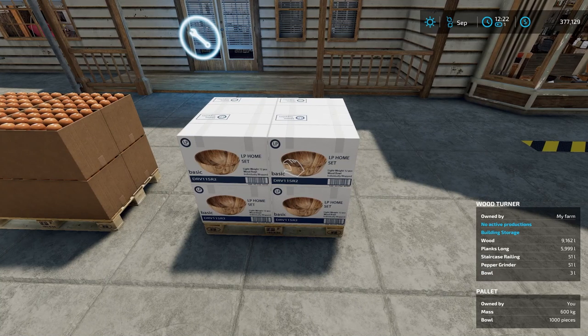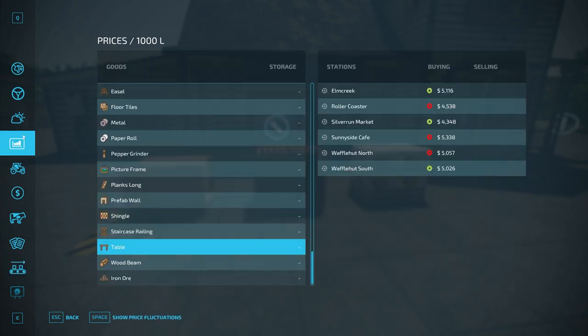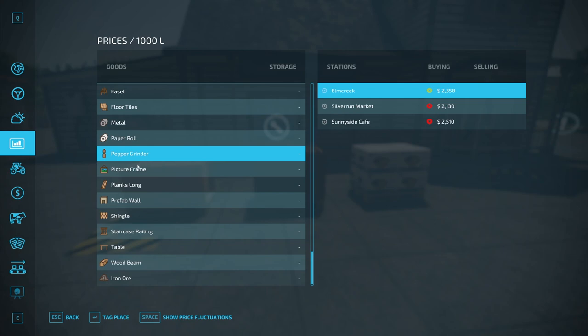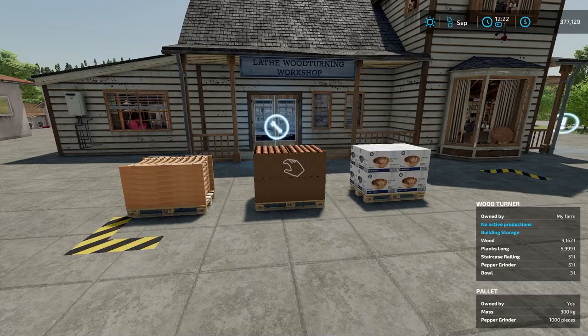We have a pallet of staircase railing — 1,000 liters; a pallet of pepper grinders — 1,000 liters; and a pallet of bowls — 1,000 liters. Normally you'd need a forklift to move these without super strength. To sell them, go into the prices per thousand liters menu, find staircase railings, pepper grinders, or bowls, and it'll show all the locations on the map that accept each item. Take the pallets to any of those locations, put them into the sell or dump point, and they'll automatically sell.